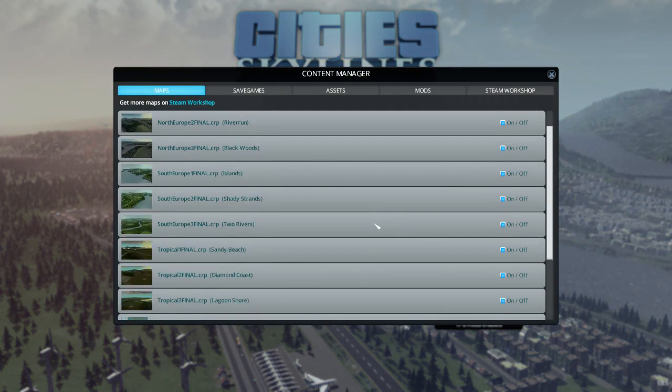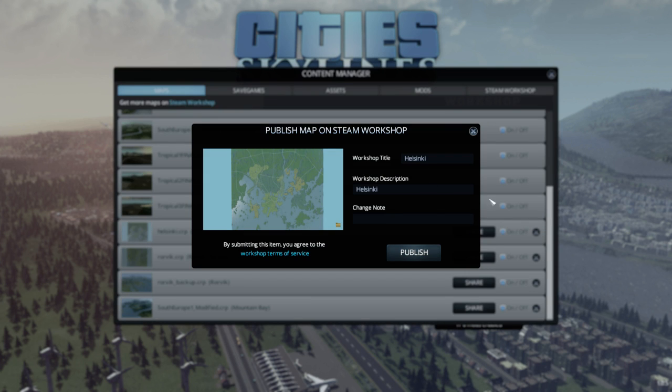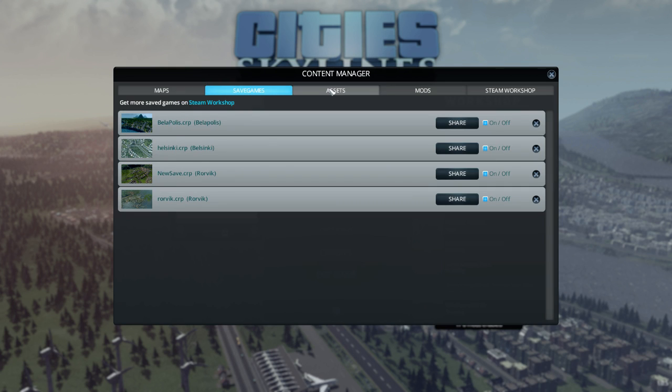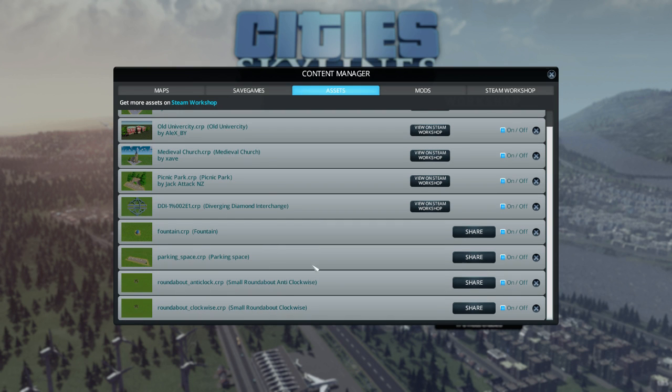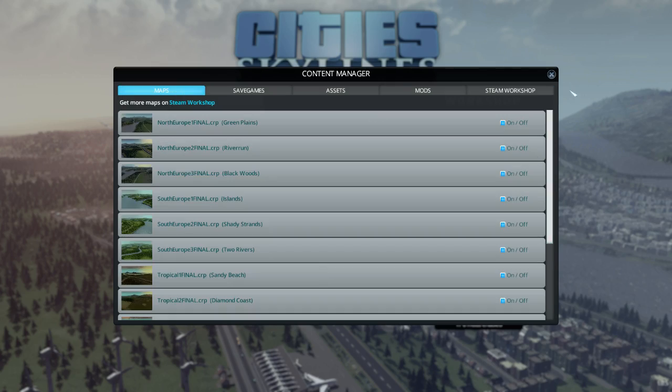And then you have a content manager here where you have all your maps. It is this simple — you make a map, you go into the content manager, you press the share button, get some information done, and you press publish. Done — it is in the workshop for everyone to use. Same with the save games and assets. I've actually downloaded a couple from the workshop — these churches and universities, I have a couple parking spaces and roundabouts I've done myself. Then there are mods — these are the mods that come with the game. There is hard mode, unlimited money, and unlock all as I explained earlier. And then there is the Steam Workshop information as well.